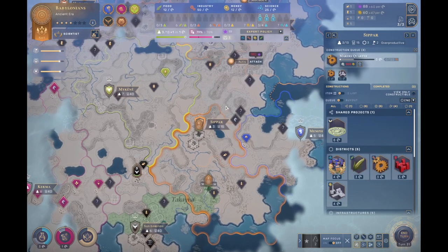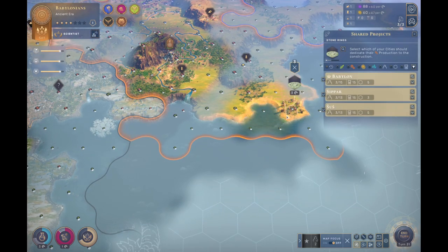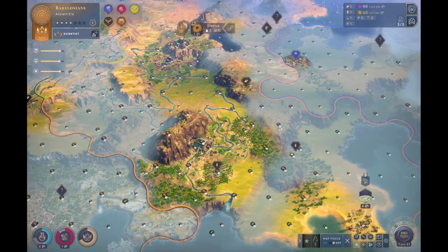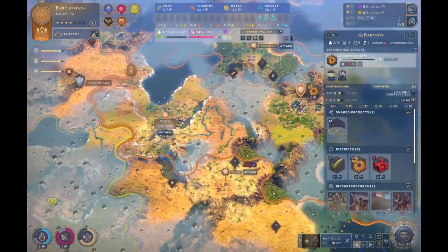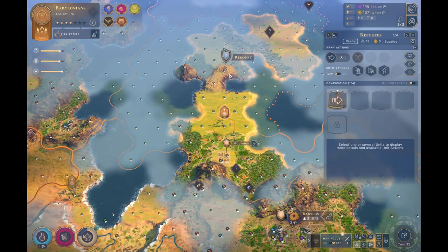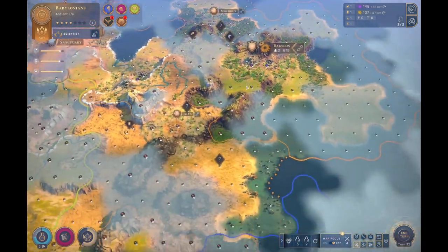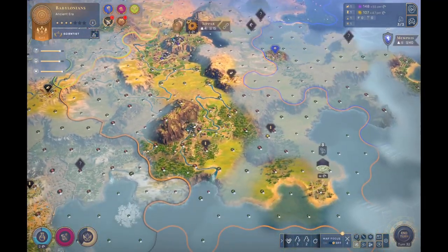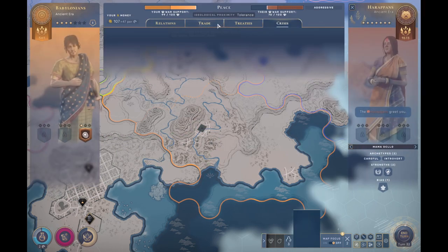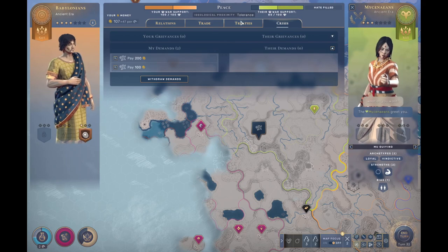Which is going to get our influence back up and we can start attaching things a lot faster. Spend what gold we can getting districts and stuff set up. Sipar is doing well for food, so there's no point in me disbanding any scouts yet. Let's see — don't want to build any stone rings. I don't think any of my cities need a stone ring. You might need one, and you're in a good spot to build one as well. Let's work on a stone ring.